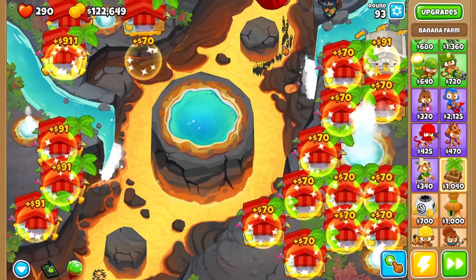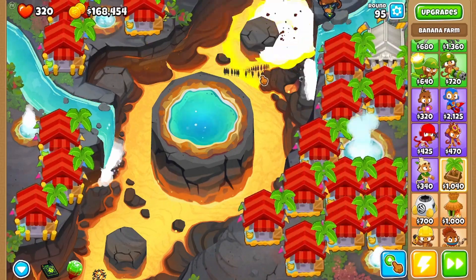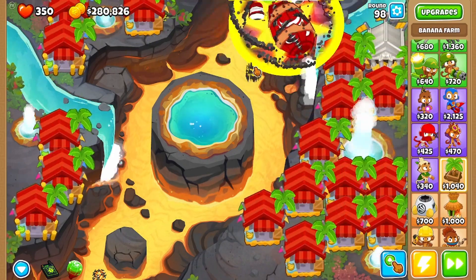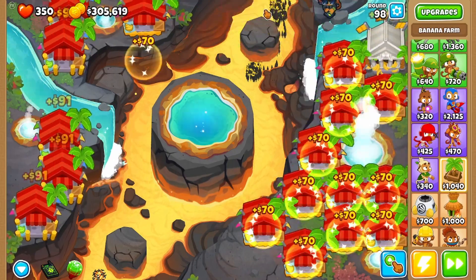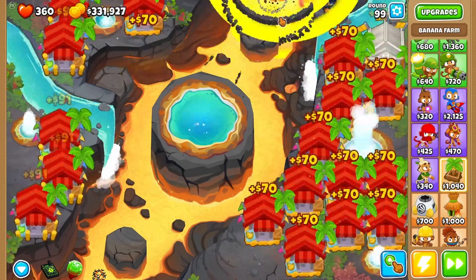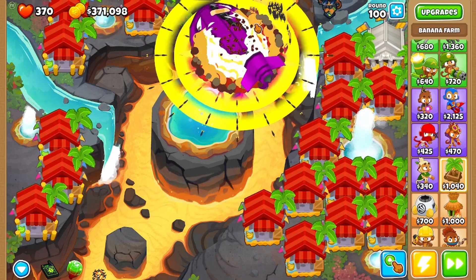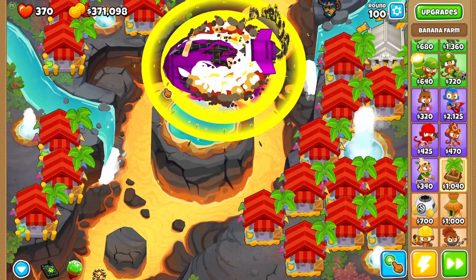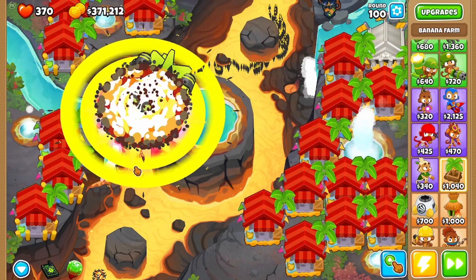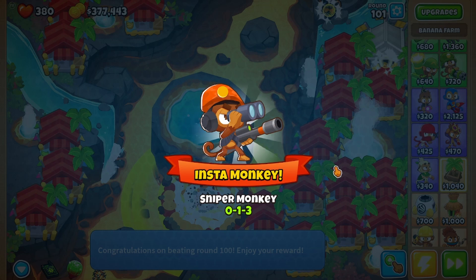Oh my god they just get annihilated — that is crazy, there's no way we don't win! Okay, we got it, it's fine. I'm gonna go back to putting them up here because when the BAD comes it's still gonna survive a bit — good to have it to take down around round 100. We're gonna get it! We're gonna defeat the BAD — come on! Oh no, he's actually gonna make it — yes! We got it! Boom — that was round 100 with just the Balloons Clicker mod!